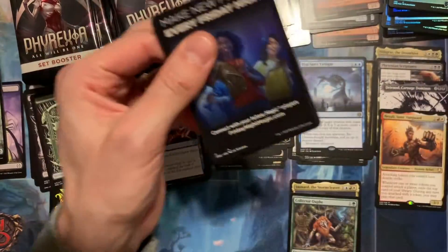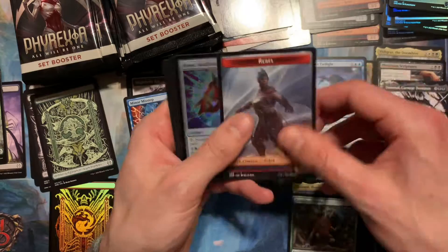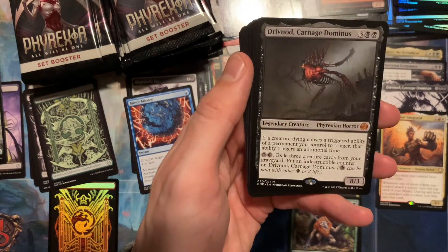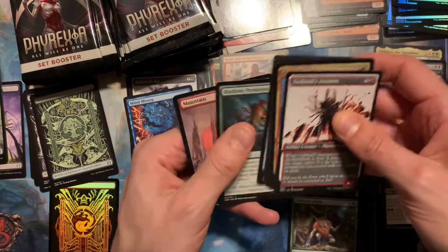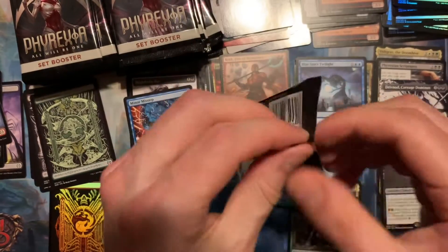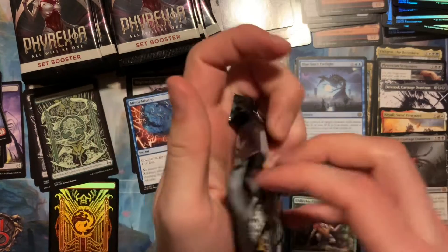The Drivnod being the big hit — there's another Drivnod! Carnage Dominus — five mythics. Wow, we're on a good pace here. We're less than halfway through and we've already got five. Seems possible we could hit ten.